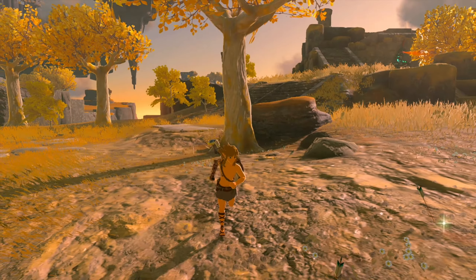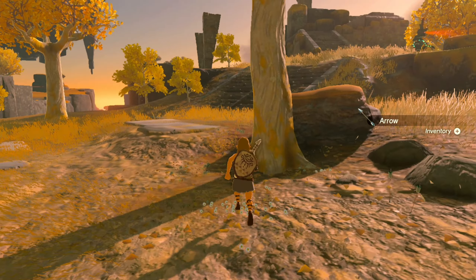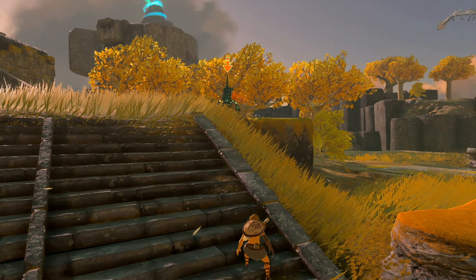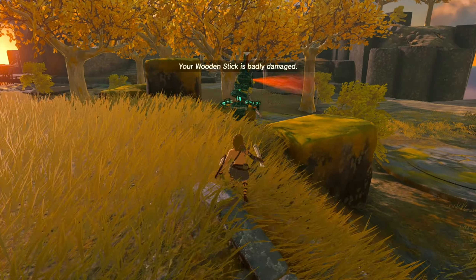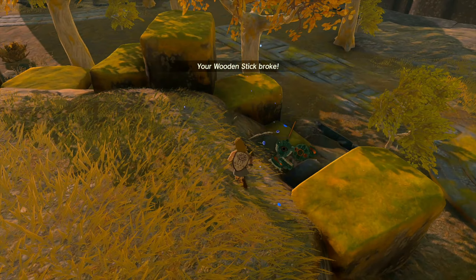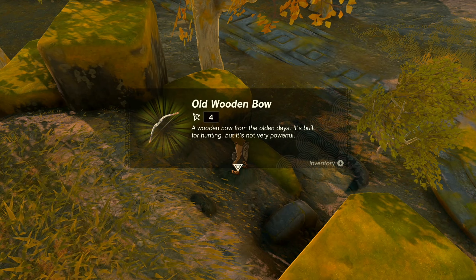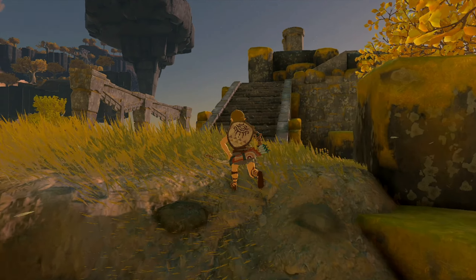We've got some more Soldier Constructs here. There's an arrow here — got plenty of arrows. Guessing we're about to find a bow. Oh, that guy has a bow! Let's try and sneak up on him. This guy ain't gonna know what hit him. All right, well we took him out — a wooden bow. 'Built for hunting but it's not very powerful.' That's all right, at least we have a bow.